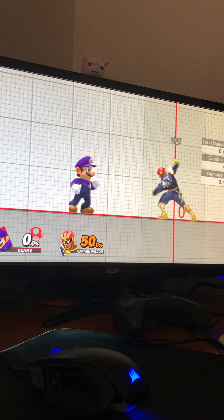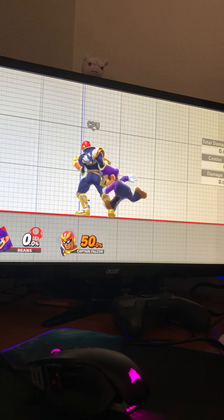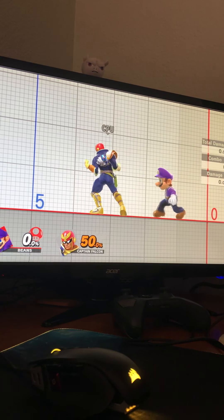Anyway, that was pretty much it. It's pretty useful and really cool for spike opportunities — if you can get somebody with the down tilt, you can get a lot of really cool spikes.